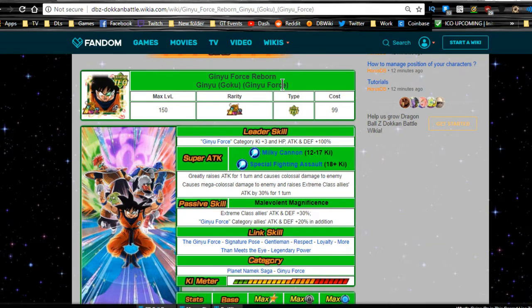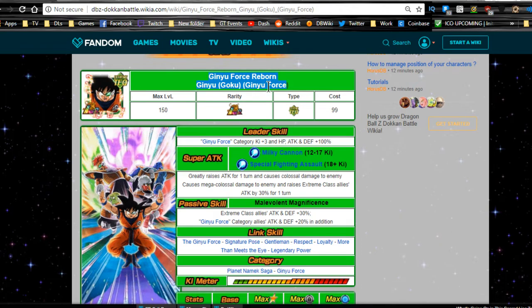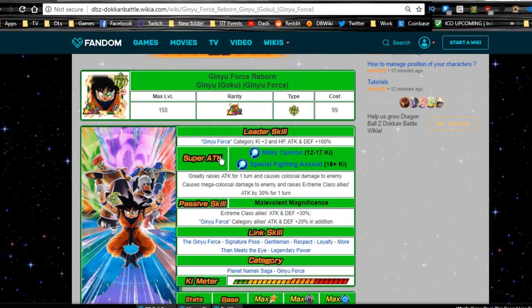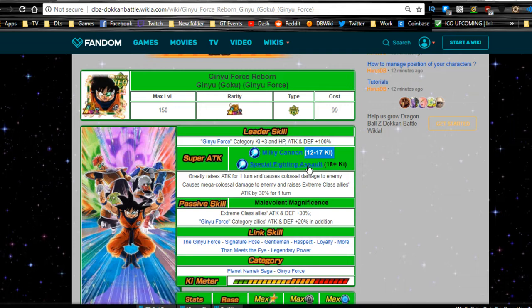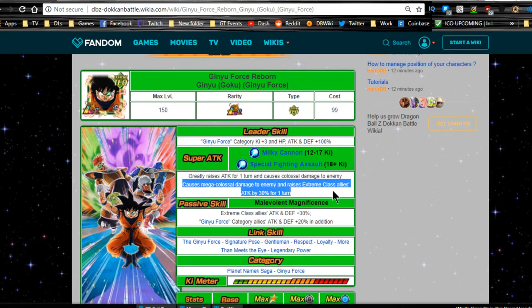This is going to be Ginyu Force Reborn — Ginyu Goku, Ginyu Force. His leader ability is Ginyu Force category Ki +3, HP, Attack, and Defense +100%. His super attack is Milky Cannon at 12-17 Ki, and at 18+ Ki it becomes Special Fighting Assault, which greatly raises attack for one turn and causes mega colossal damage to the enemy. It also raises Extreme class allies' attack by 30% for one turn at 18+ Ki.